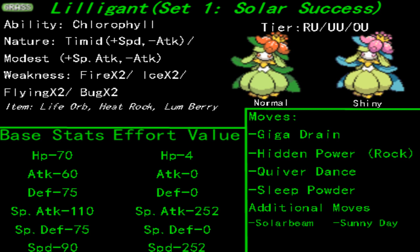Looking at its special attack stat, it's obvious why this thing is a special sweeper. It doesn't have the highest of all speeds, but by maxing it out to 252, then attaching the ability Chlorophyll to it, it will have its speed doubled in the sunlight.